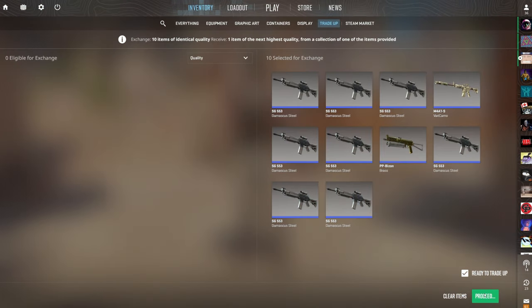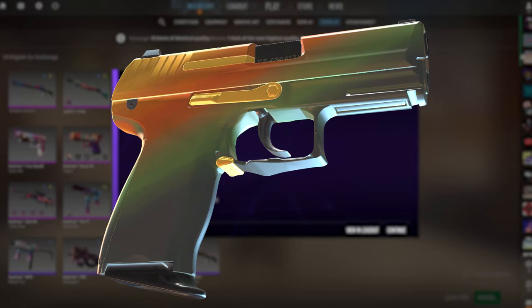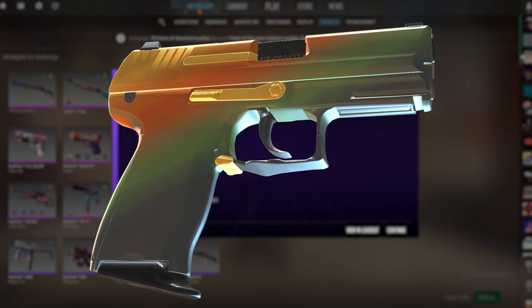I absolutely love this second $5 contract — it's a guaranteed profit. There's only one outcome: the P2000 Amber Fade for nearly $2 of profit every single time you click. Ready for this? 3, 2, 1 — $2! I'll take that any day of the week. If you can find the skins, why not do it? It's free money.